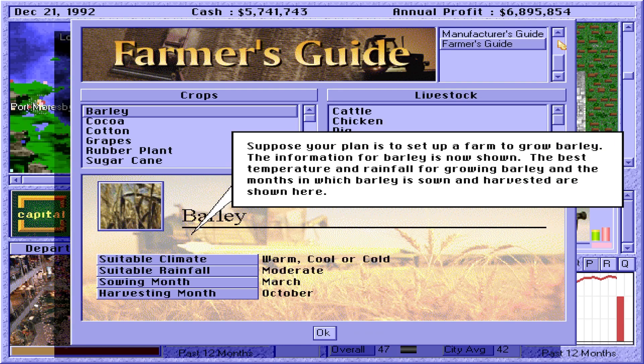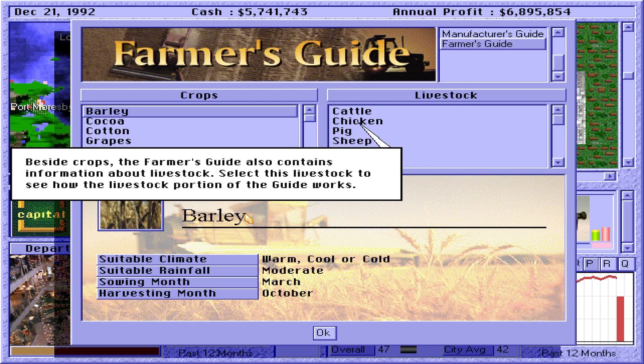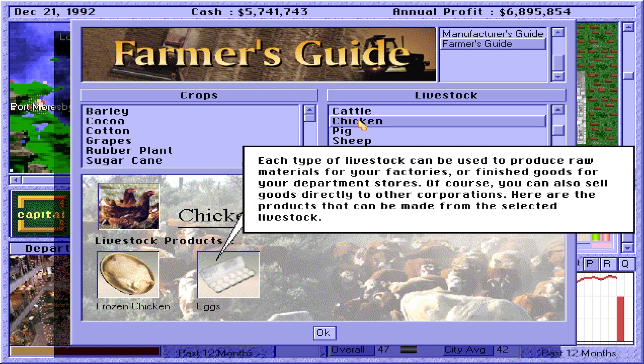Farming. Suppose your plan is to set up a farm to grow barley. The information for barley is now shown. The best temperature and rainfall for growing barley and the months in which barley is sown and harvested are shown here. Besides crops, the farmer's guide also contains information about livestock. Each type of livestock can be used to produce raw materials for your factories or finished goods for your department stores. You can also sell goods directly to other corporations.